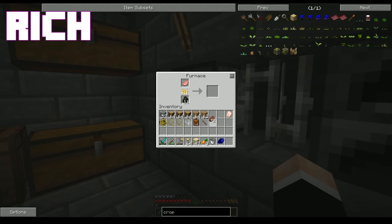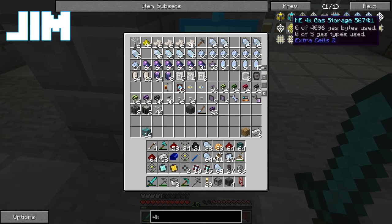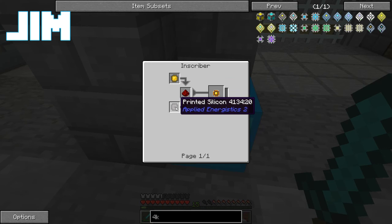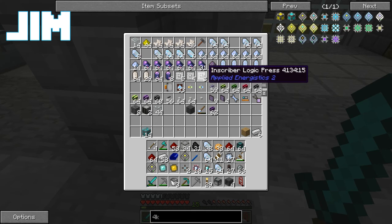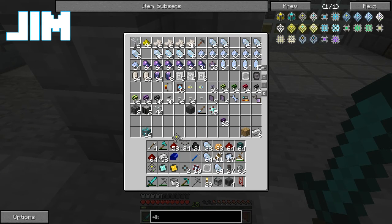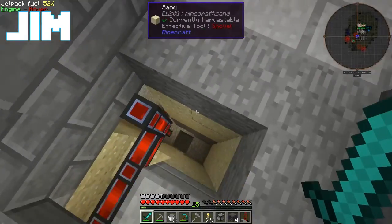So we need... What press do we use for printed silicon? Let's take a look. So we need printed silicon, and for that we need the inscriber silicon press. Which is here. I should turn my game sounds down or that's going to come through my mic and Jim's going to get unhappy with me.